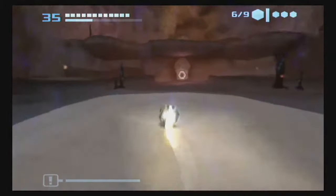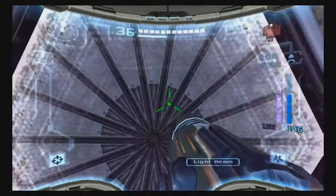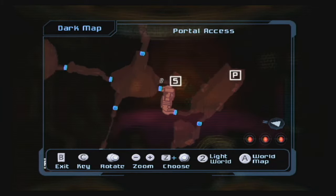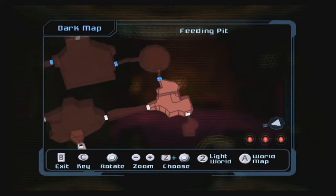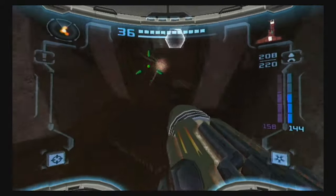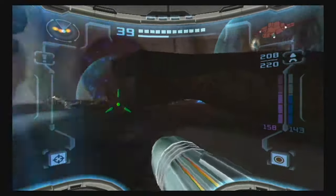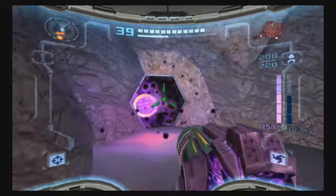We got the one that's in here. If I zoom out and look at the map, there aren't any keys in any of these areas — it's just the battleground — and then there's one in the dark oasis as well. The reason I kind of saved that one for last was there's a portal right in that room, so we can just use that to return to the light world quickly. It was a convenient thing to end with.